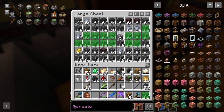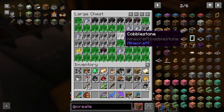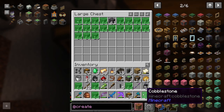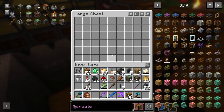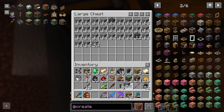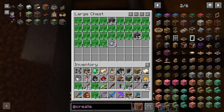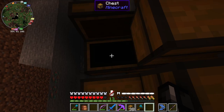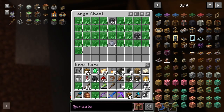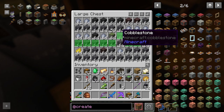Just gonna take what I can, toss it in the lower chest, and just keep repeating — it's probably the best option. Oh my god, this is a lot of stuff. It's filling up faster than I can deal with. Every time I look away for a second, this thing's already — oh my god, this is unlimited cobblestone! No one needs this stuff, ever. This is too much power.